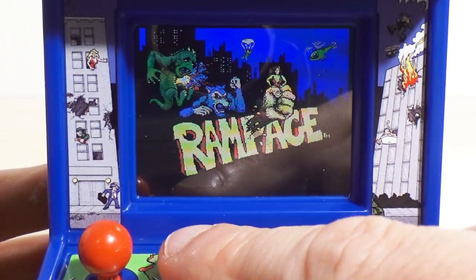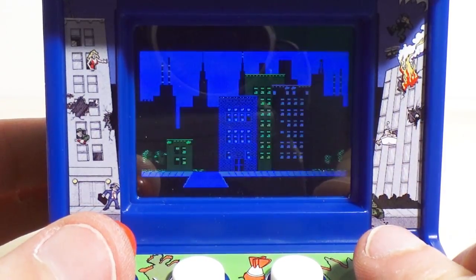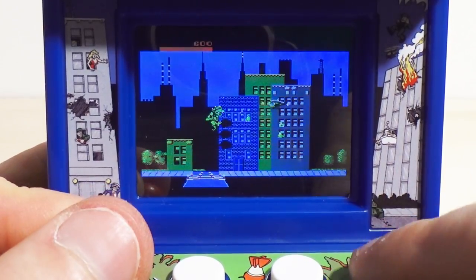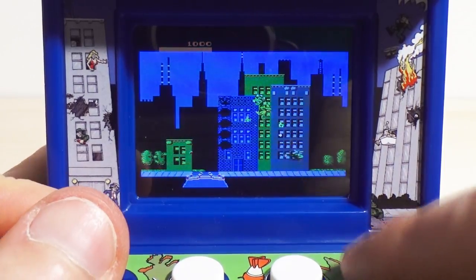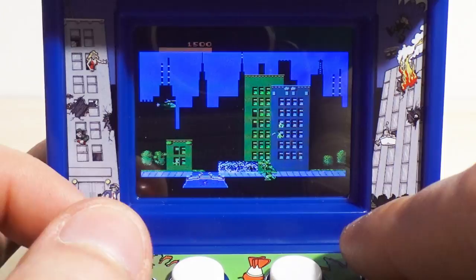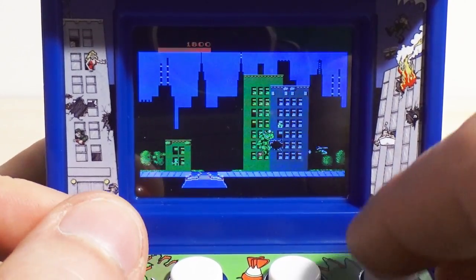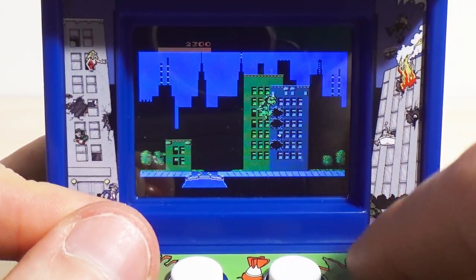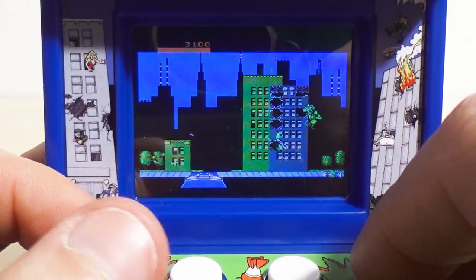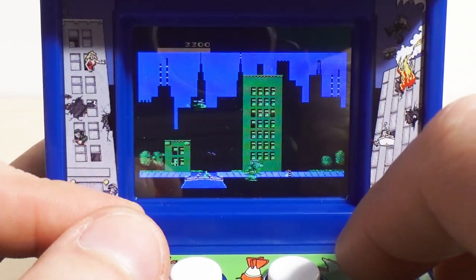And here we are with Rampage. I'm going to hit the start button, and I can choose my monster. I'm going to use Lizzy. Day one, San Jose. One thing I'm noticing right away is I could have sworn it had paper headlines in the original. I'll have to check that, but it doesn't appear to have them here. The controls are working pretty well — no problems, and I kind of suspected they would work okay. Make sure to jump before the building collapses. It has the same kind of wonky control system.